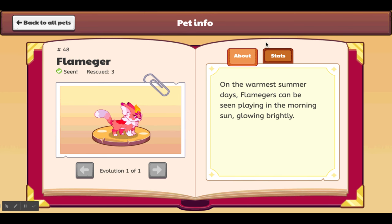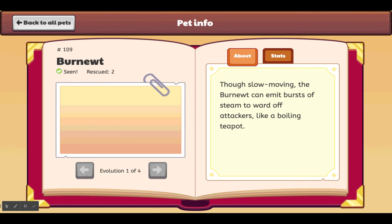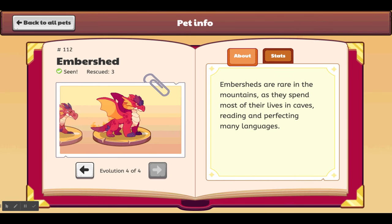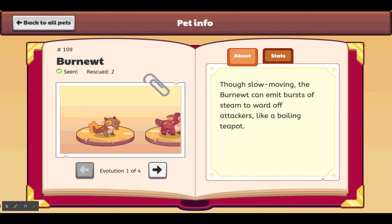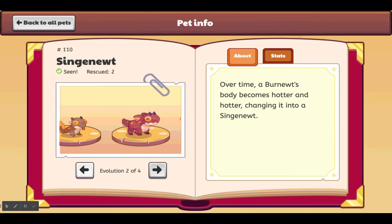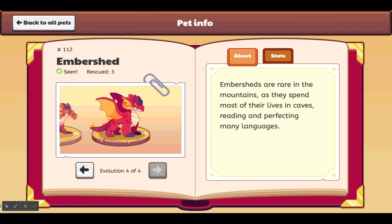Let me find the Embershed in the pet book. The Embershed has four evolutions before it — rescue two, two, two, three of these. The Burn I'm not going to read because Burners are really easy to rescue, you just battle until they level up. The Embershed is pet number 112. Description: 'Embersheds are rare in the mountains but they spend most of their lives in caves reading and perfecting many languages.' I love reading! It has a lot of power and not a lot of hearts.